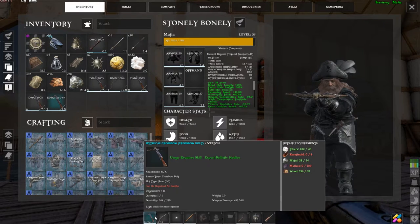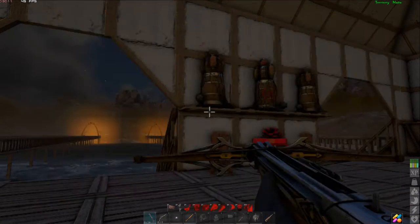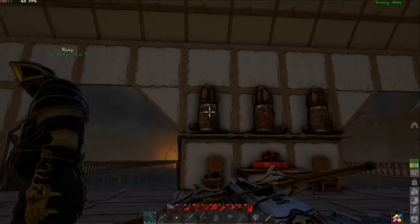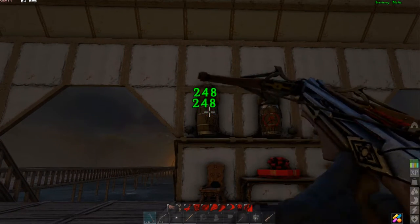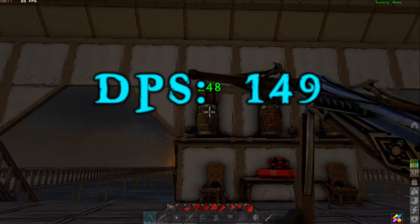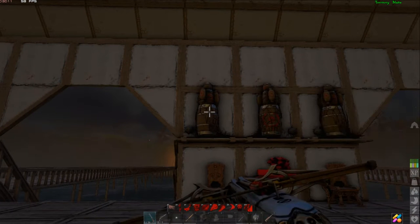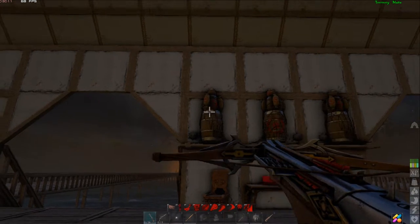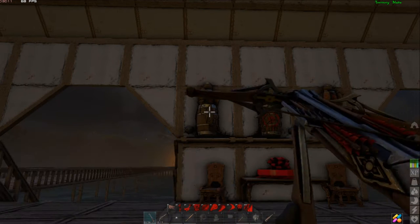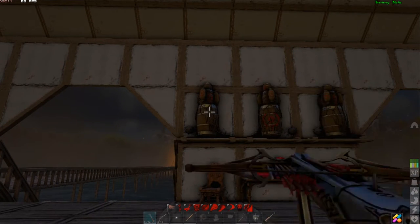I spawned in another mythical crossbow just to see if the stats would be different — and they were. The first one was 175% weapon damage; the second one was almost 500% weapon damage and it's a beast — does so much more damage than the first mythical. It's hitting for a whopping 248. I'm not even gonna check the DPS yet — let me reload and do a full DPS count. It only reloads one bolt at a time, which is tedious but more interesting than the guns.